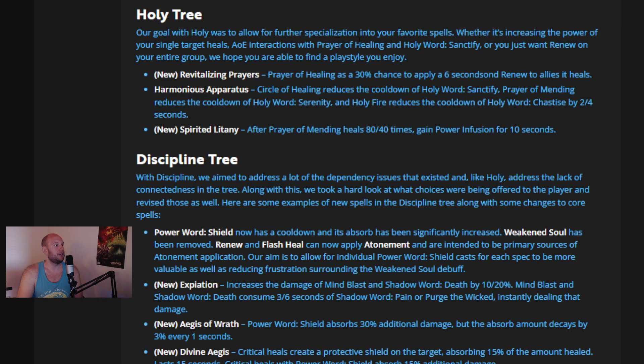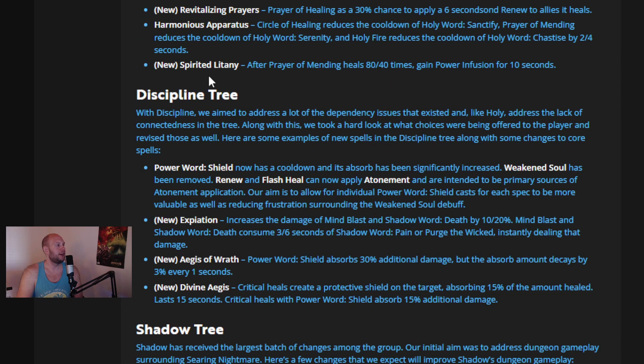Holy Tree: the goal with Holy was to allow for further specialization into your favorite spells, whether increasing single target heals, AOE interactions with Prayer of Healing or Holy Word Sanctify, or applying Renew to your entire group. New talent Revitalizing Prayer gives Prayer of Healing a 30% chance to apply a 6-second Soothing Renew to allies it heals. Harmonious Apparatus ties Circle of Healing, Prayer of Healing, and Holy Fire to reducing cooldowns of the Holy Words. New Spirited Litany: after Prayer of Mending heals 40 times, you gain Power Infusion for 10 seconds — though that might get spell stolen by a mage in PvP.